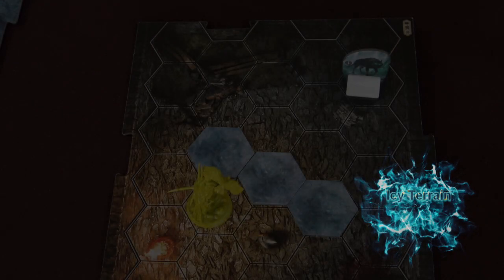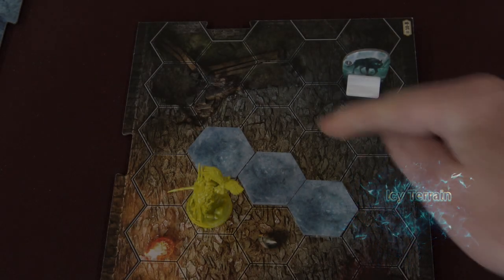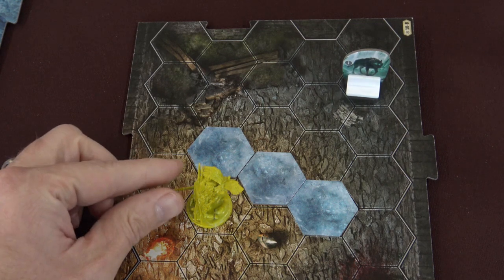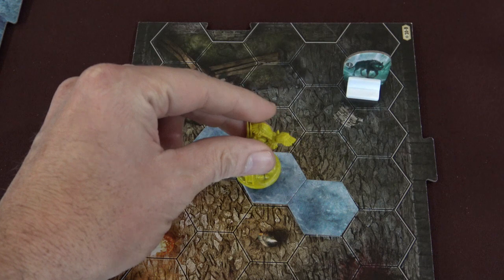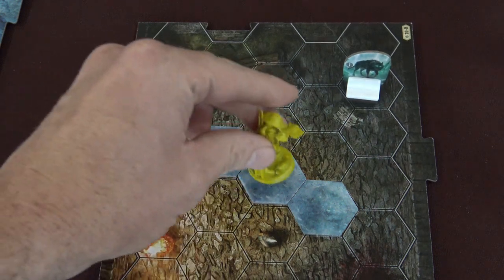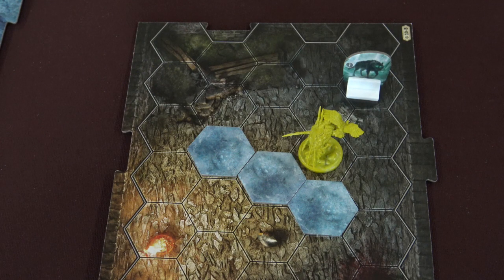Next we're going to talk about a new mechanic that appears in Frosthaven, and this is the concept of icy terrain. I went ahead and put three icy terrain hexes up on the board. Basically what's happening with icy terrain is that the character is sliding through the space — once they start moving through it, they're unable to control their movement and they move an additional space in the same direction. So as an example, if I move the banner spear into an icy terrain hex, it's going to immediately move me one hex further in the same direction I was moving. Once they start sliding in a certain direction, they just keep sliding.